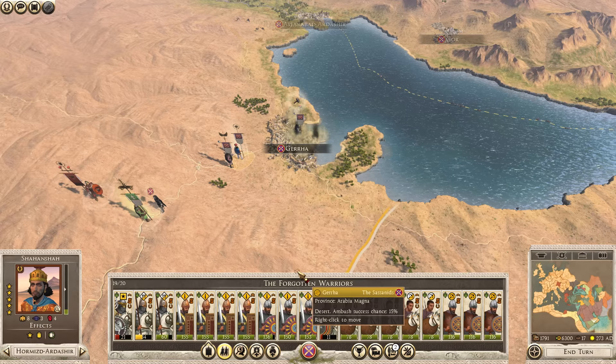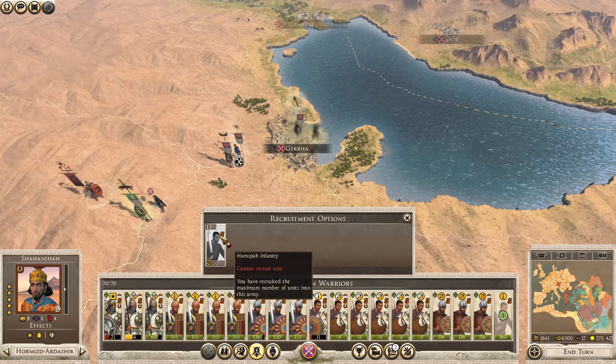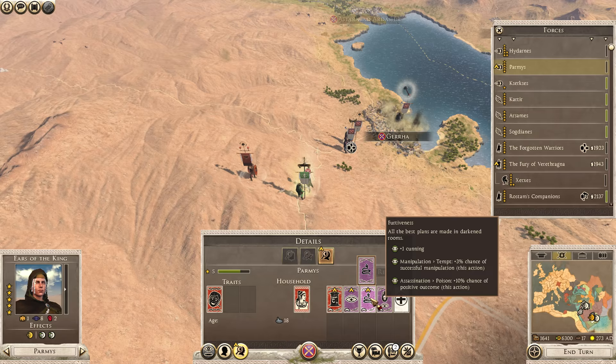The Forgotten Warriors are definitely not the best army, and they have a spare slot so I may as well just pick up some Hamps Infantry to fill the gap for now. Permiss leveled up, so I'd like to get more Mass Poisoning. For now we can just increase Furtiveness for the extra assassination chance.